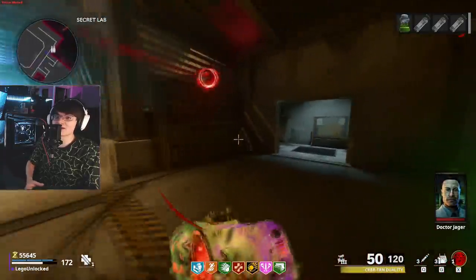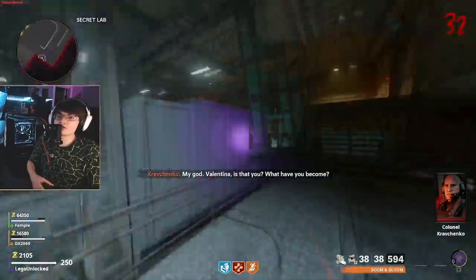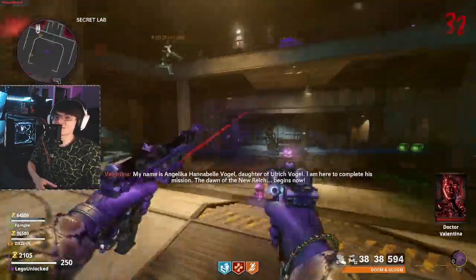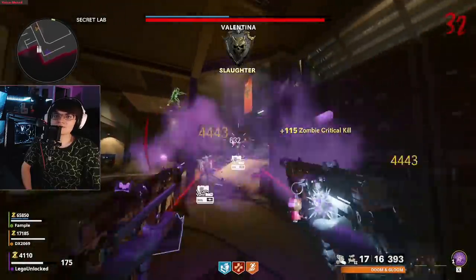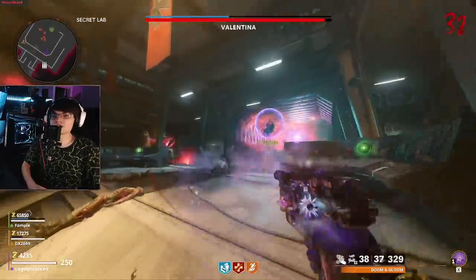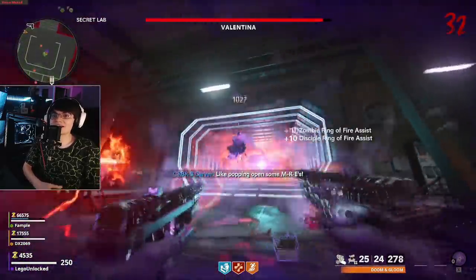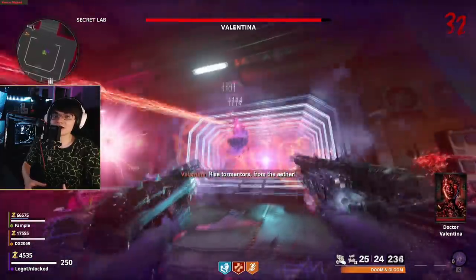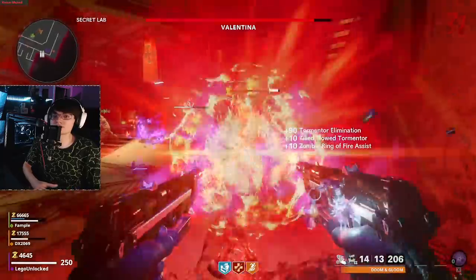Using the stones dropped from this second Megaton, complete the exact same zipline step as before. However, when you take the stone dropped from the zipline step back to the secret room and place it, the boss fight is going to begin. Make sure before you do this that you're fully prepared — get your perks and have your wonder weapon at least second or third Pack-a-Punch. That's really all you need for this boss fight.